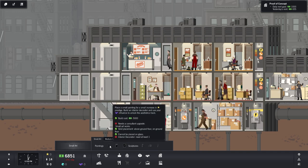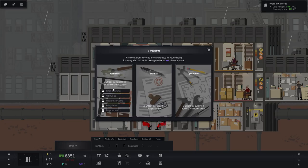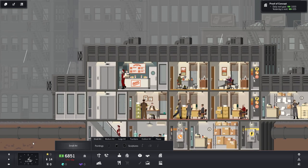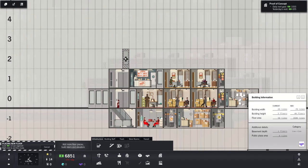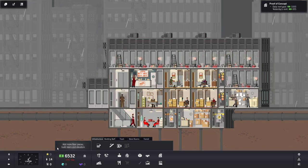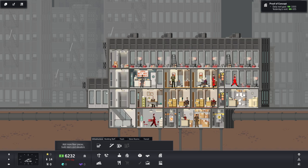We can place a small painting for a small increased prestige, but we actually need influence to do that. Wait — we need prestige first. We should gain higher prestige once we have a population of 20, so let's add a whole another floor. Then let's go all out with another floor on top! Wait — I just realized they don't have a way to get up there. I need to add an elevator.